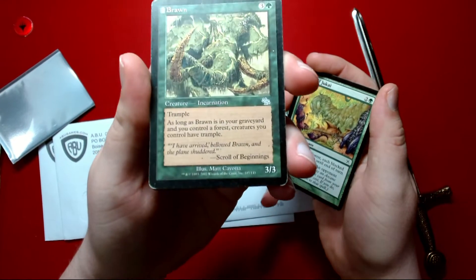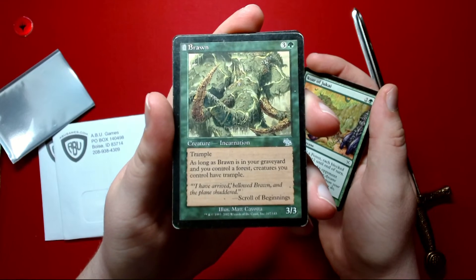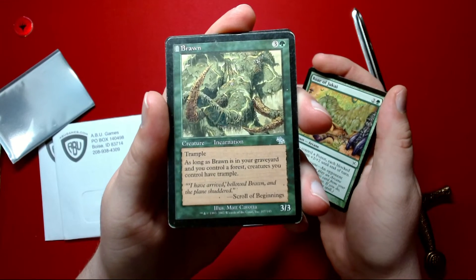Got a couple of Bronze. As long as Bronze is in your graveyard and you control a forest creature, you control all the trample.